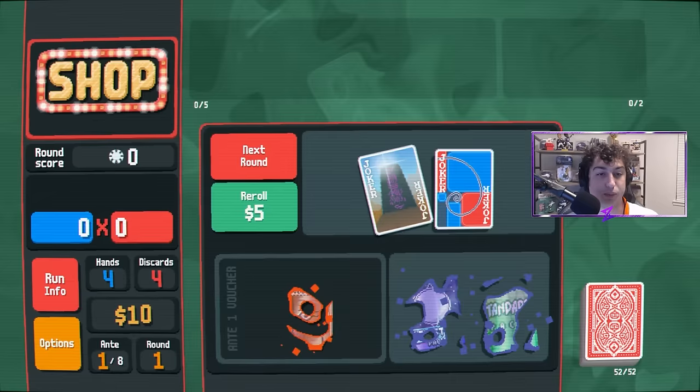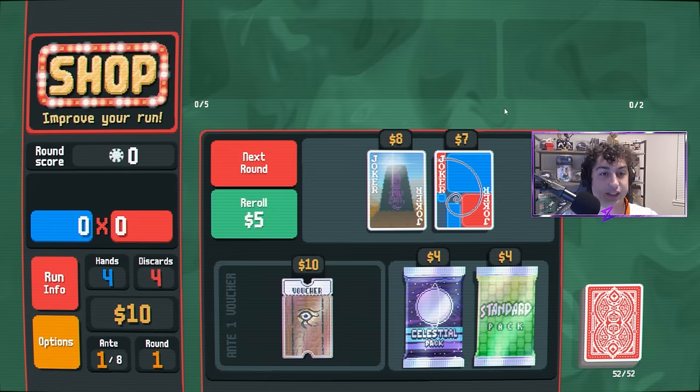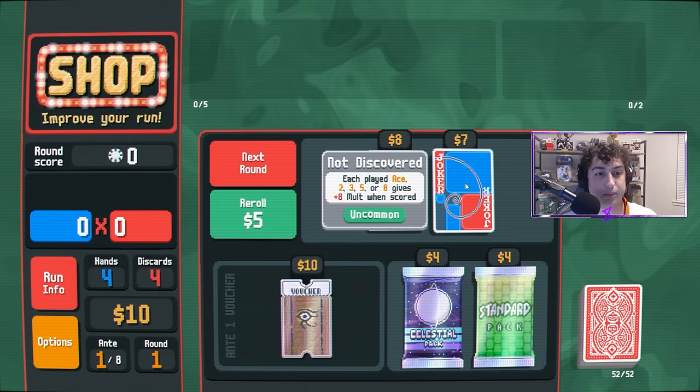With $10, we can grab Obelisk or Fibonacci. Obelisk is great — it's exactly what I was talking about with multiplying mult — but it's a little hard to play around, especially if this is your first run trying to win. Fibonacci is very basic; it's going to add mult, and like we said, we want to add mult early to just get through these blinds. So we're going to go with Fibonacci.